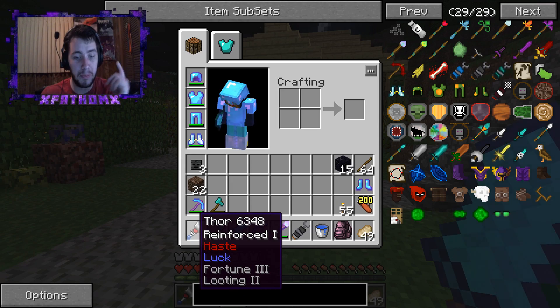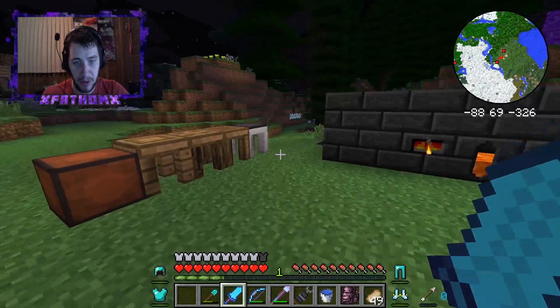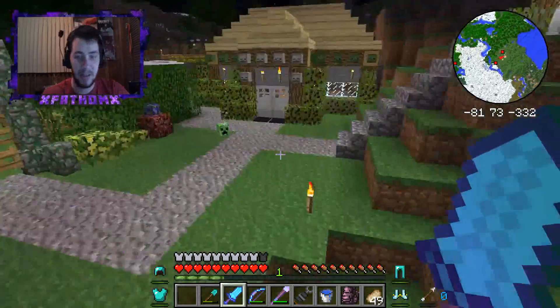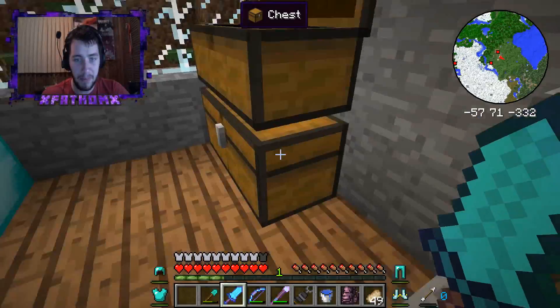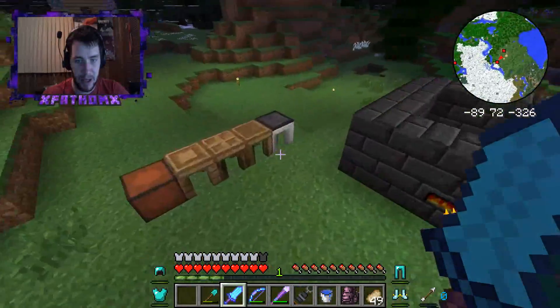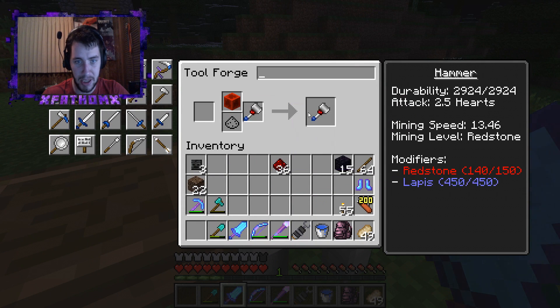I also fixed that up and brought it all the way up to Fortune 3 and Looting 2. The way I did that was I put it in here and got the lapis all the way. I probably should go get the Redstone all the way up too - I think that's what Looting uses. Let me combine my blocks to make it easier, take half of that, go ahead and build this all the way up.